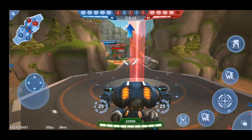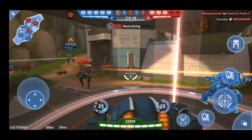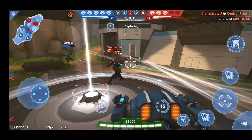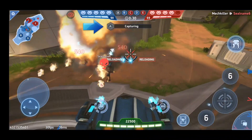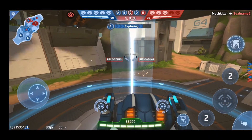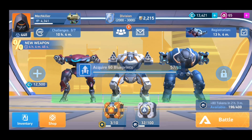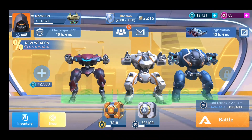On the same side you can also see the blue icon blinking and changing to red — this is the indicator of a beacon. Right now I'm capturing my home beacon back. Once I have captured it I can change it again to my team's color. That was a brief description about the game, the controls, and how to use them during battle.